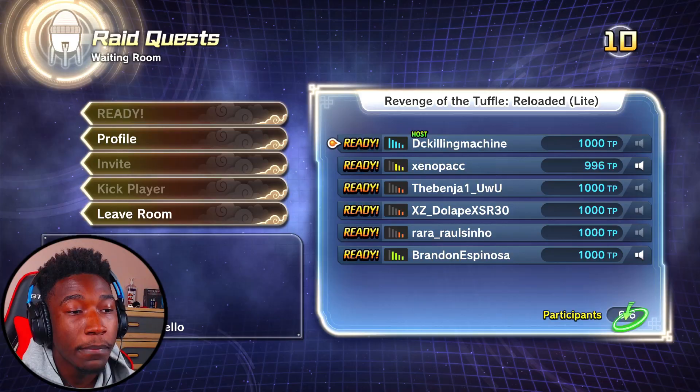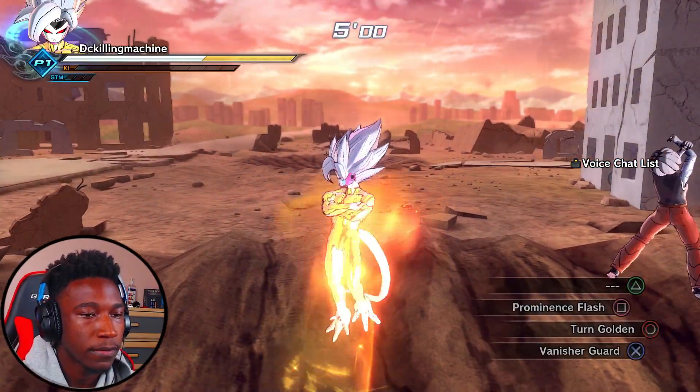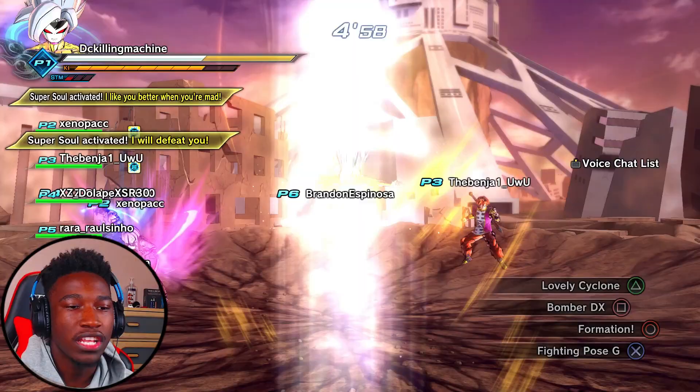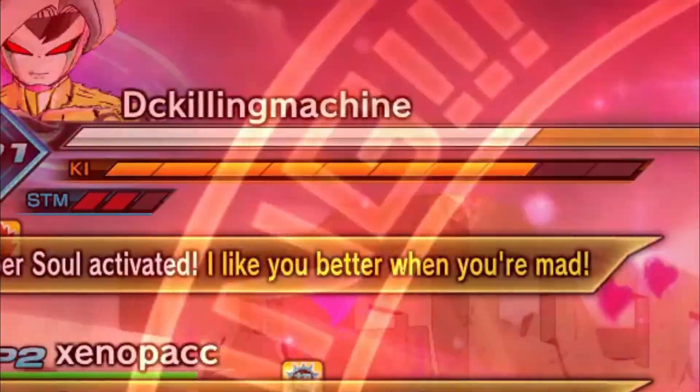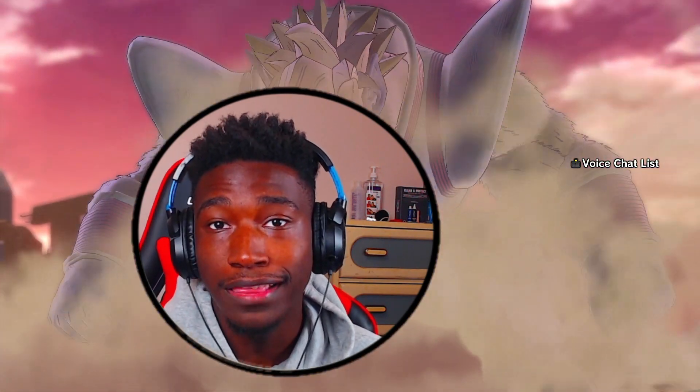You become number one every single time. We've got a full lobby now. When you have a full lobby you're able to get more ki when you break your stamina, which is pretty nice. The first thing you should do is break your stamina, get all the ki like this. Then do formation — look at all that ki, two more bars already filled up.